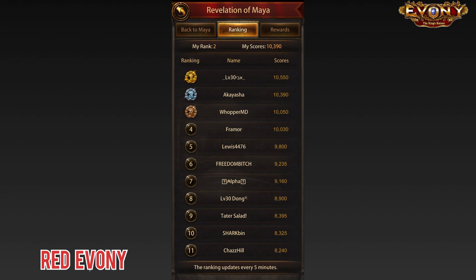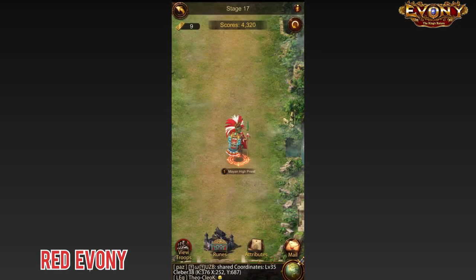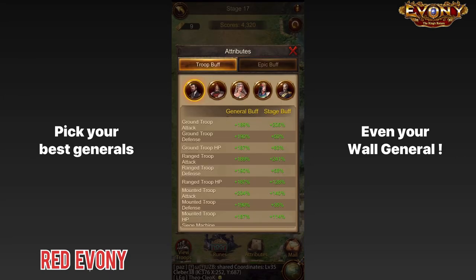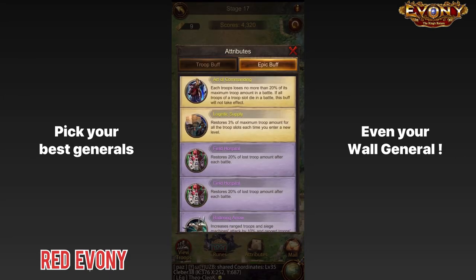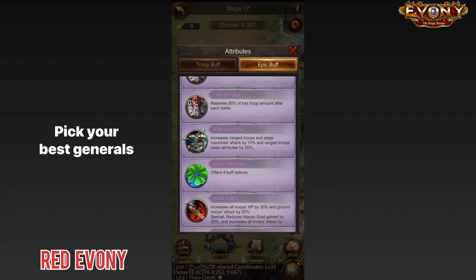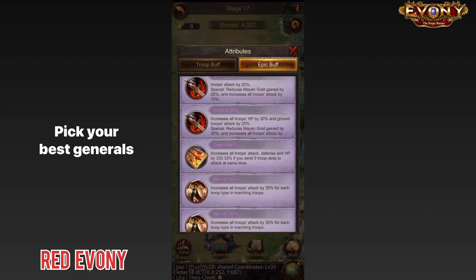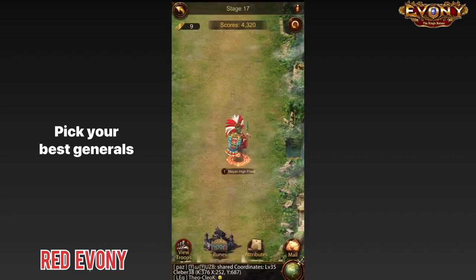The first thing we're going to talk about: your generals. Simply pick your best five generals that you have. The gear on the generals doesn't matter, dragons doesn't matter. Only the basic attributes, skill books, specialties and ascension matter. So pick your best five.